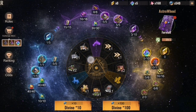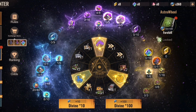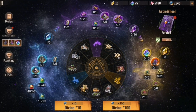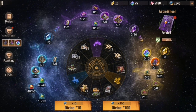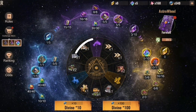So what is Astrowheel about? In the center you see a wheel with the eagle, the dolphin, and the blue stack. If you hit those, you will get any reward in the color part on the outer ring. We have the blue stack part, the purple part, as well as the golden part. The symbols and the color show you the rarity.